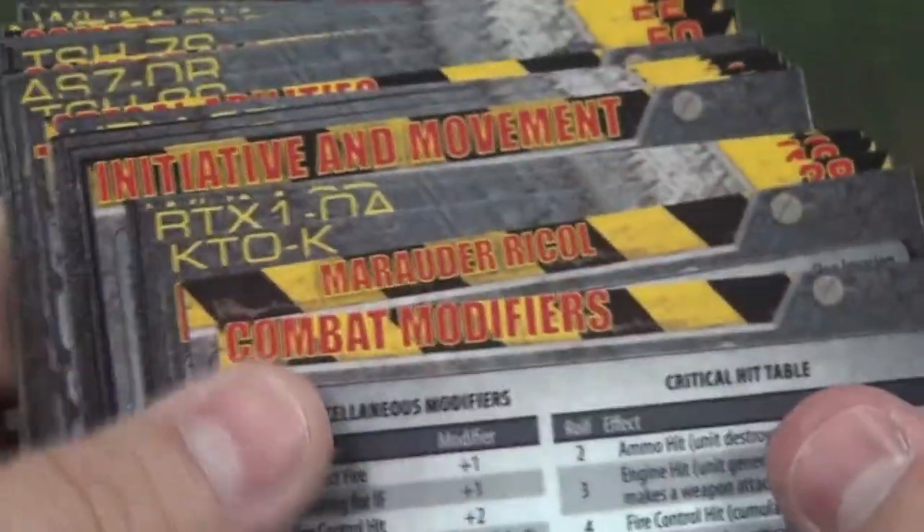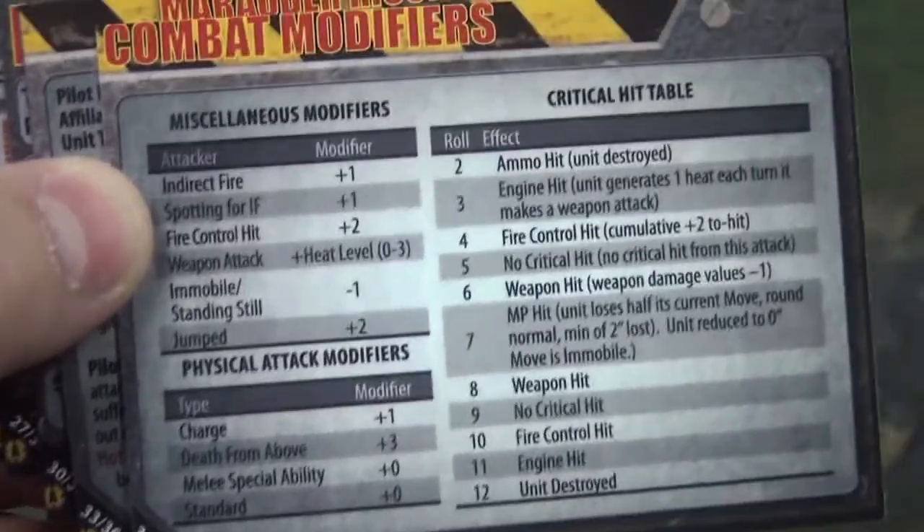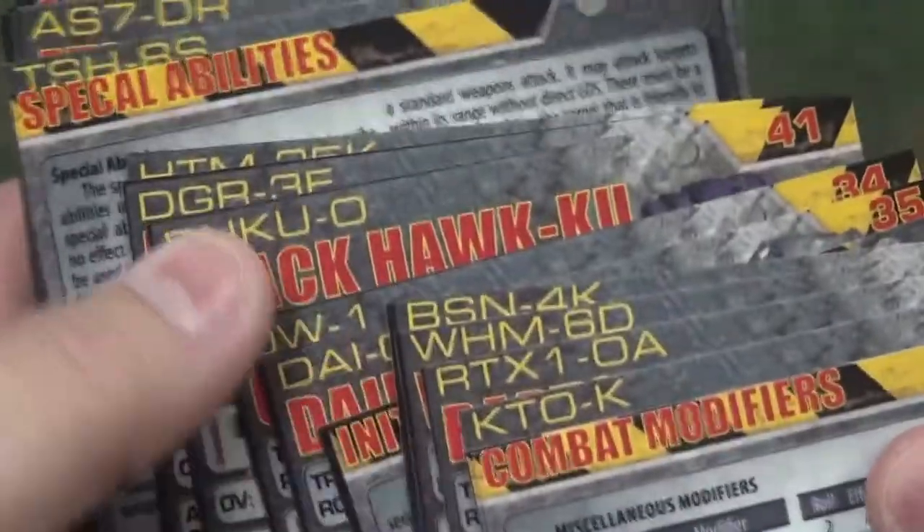As you can see, most of the mechs are Kurita or Draconis Combine focused. You also get the carryover from the previous set with some quick reference cards with the basic rules on them to help you remember, which is really really nice.